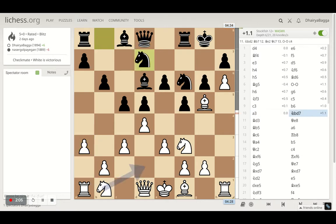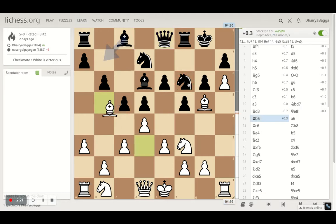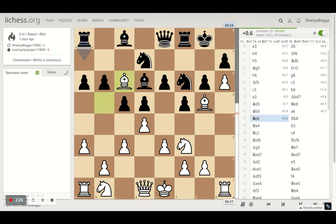Knight comes onto d7, I place my bishop on d3 inviting a pawn forward move by the opponent so I can take advantage of that. But my opponent went with queen e8, removing the pin from the knight. So I went with bishop onto b5, pinning the other knight. My opponent tries to kick that away, but I kept holding onto the pins as long as possible, like always.